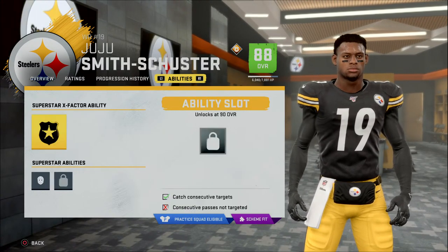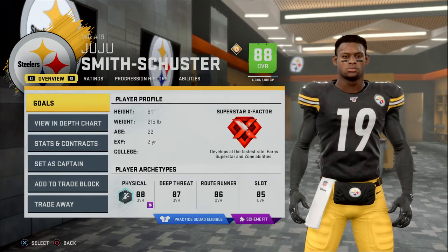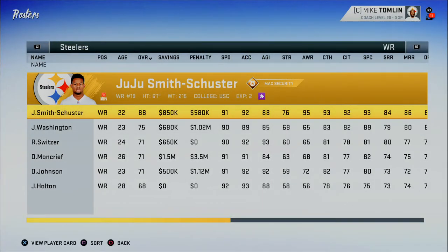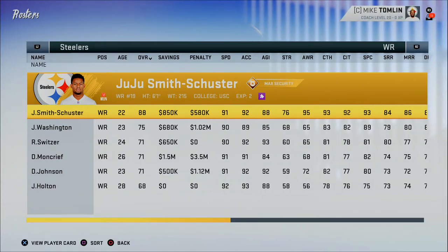Moving him back to wide receiver should give him a different ability. It doesn't change 100% of the time — sometimes you'll get the same one — but as you can see, he now has Max Security and Matchup Nightmare instead of Double Me. You can also change abilities by editing a player's ratings to shift their top archetype. There are other more intricate methods covered in other YouTube videos if you want something very specific.